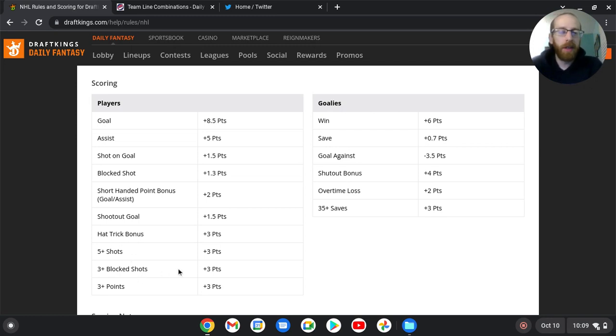Three block shot bonus — these are typically going to be defensemen, maybe even players who are on the penalty kill. There is a strategy some people like to use, especially on slates where you have a lot of high-priced guys you want in your lineup: punting a defender who might be seeing penalty kill time. They're going to be seeing a lot of shots thrown at them. Maybe you get three or more block shots because with no goals, no assists, no shots on net — if a defender at minimum price can get three block shots including the bonus, they're going to be paying off their salary value. There's no upside to it; I do not recommend it in GPP, but some people like to use that method in cash, especially on those slates where value is just not as available.